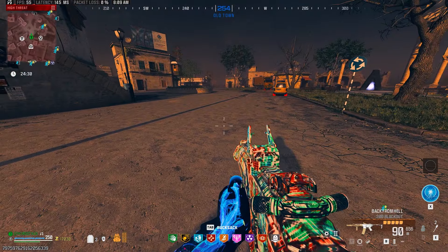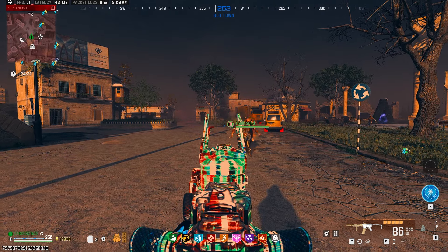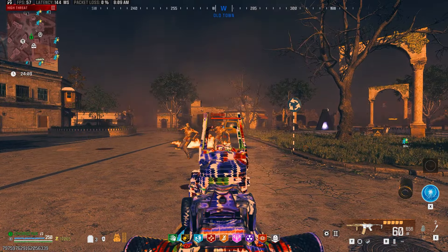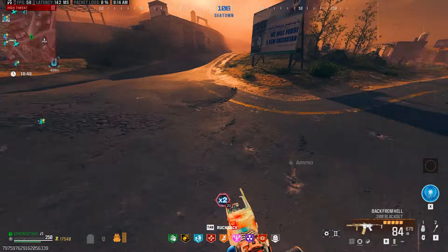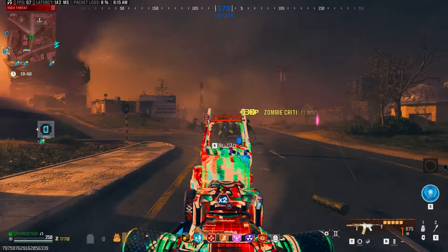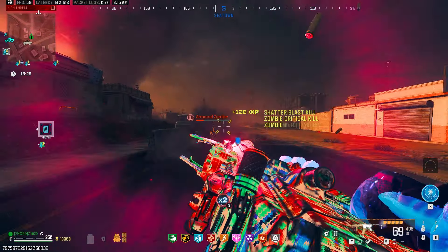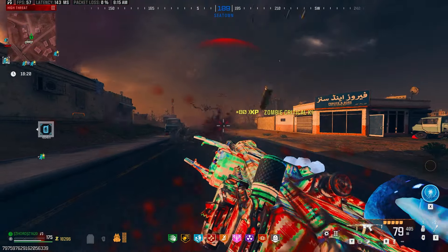Here we are in tier three, still at Pack-a-Punch level two with my ammo mod on. I wanted to see how it handled — I could tell already just from the zombies coming in that at PAP level two inside tier three this was definitely something we could run. I was also curious to see how it would handle crowd control. Tac Stance definitely helps with recoil — I'd highly recommend it if you struggle getting critical shots or don't like dealing with visual recoil, as it virtually removes it.